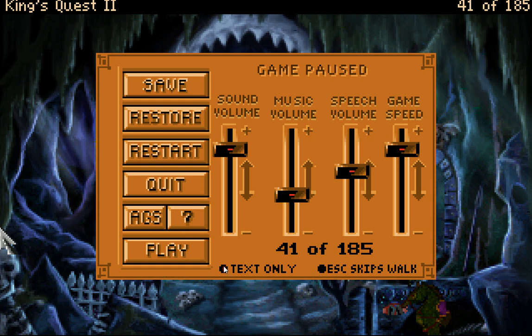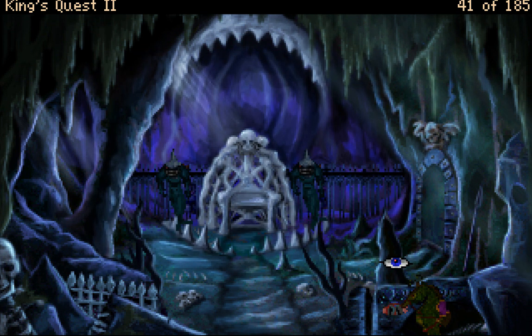When we last left off, we were deep in the heart of the Sharky Kingdom. We're looking for King Neptune's Trident. We know where the Trident is — it's in this throne room — but these guards are in our way.